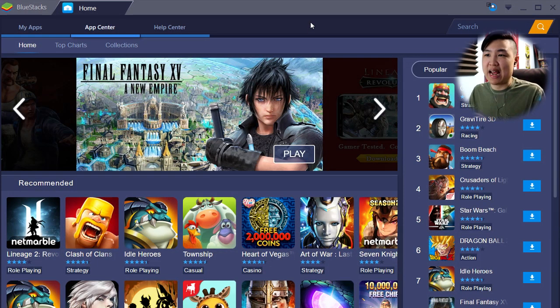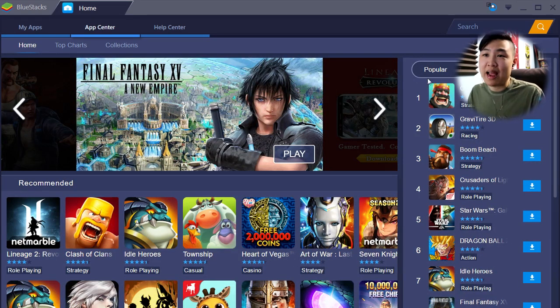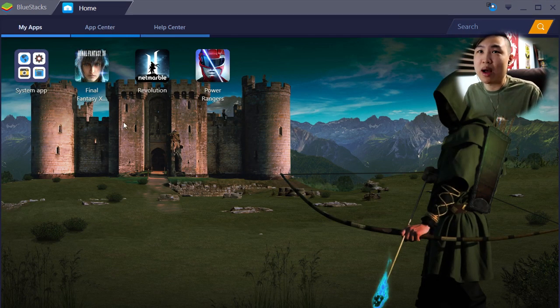They were nice enough to contact me and wanted me to show off what BlueStacks is all about to the Cage Fam. I checked it out and I actually think it's pretty cool, and since it's completely free, I had to tell you guys about it. This is the home page of BlueStacks where you can see hot new games, what's trending, what's popular. Any game on your mobile device, you can download it here. You can click 'My Apps' to see what you have — I've got Lineage 2 Revolution and Power Rangers.